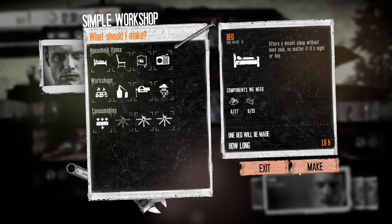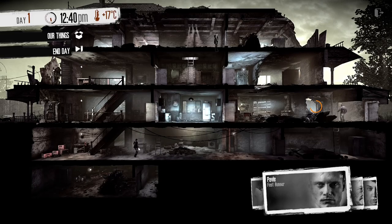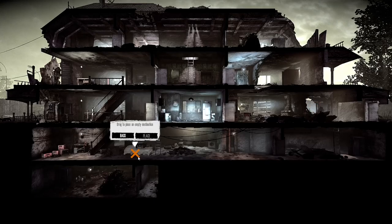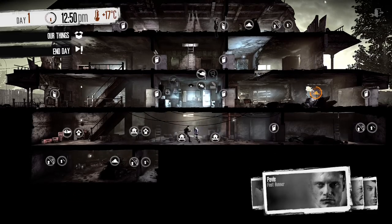Pavel can get back to the workshop and start making some beds, because we have four people. The only way to manage the sleep schedule with four people is two beds - otherwise it's quite difficult, possibly impossible. We need two beds, so let's get that done.